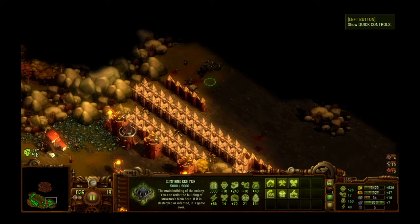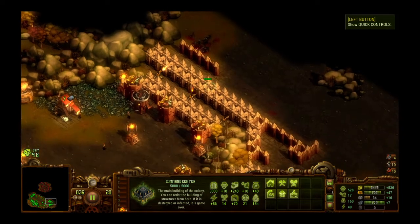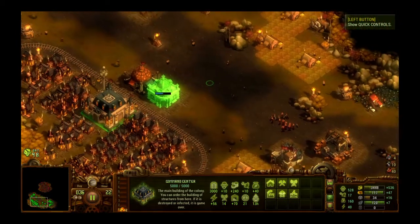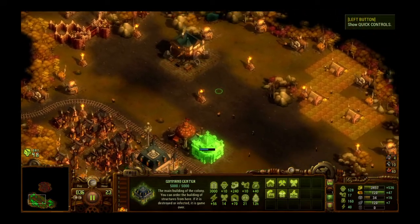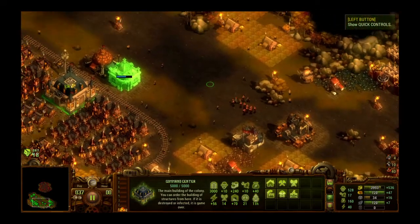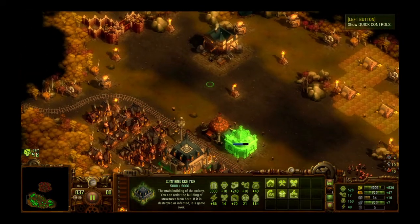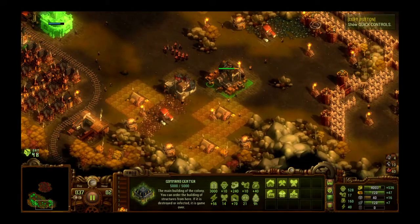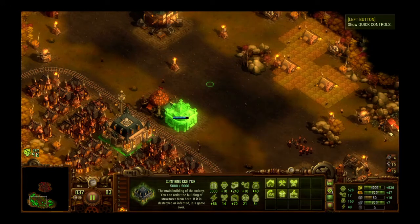Look at them just getting ground to hamburger — some nasty hamburgers, but still. Next time when we come back, we're going to finish building our away group QRF and send them out, continue to get prepared for the next swarm, and start building stone houses. Thank you very much for joining me on my channel Idle Wisdom for my let's play tutorial of They Are Billions — talk to y'all later, take care.